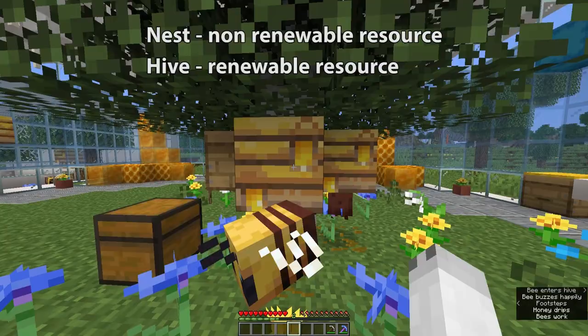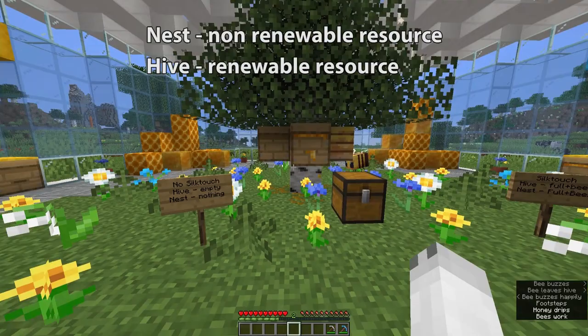So we have two different types of beehive slash nests. We have this first natural-looking one here which is the bee nest, and then this man-made one which is the hive.